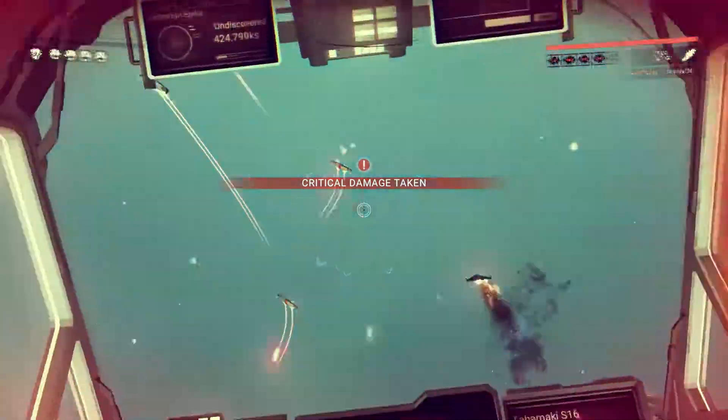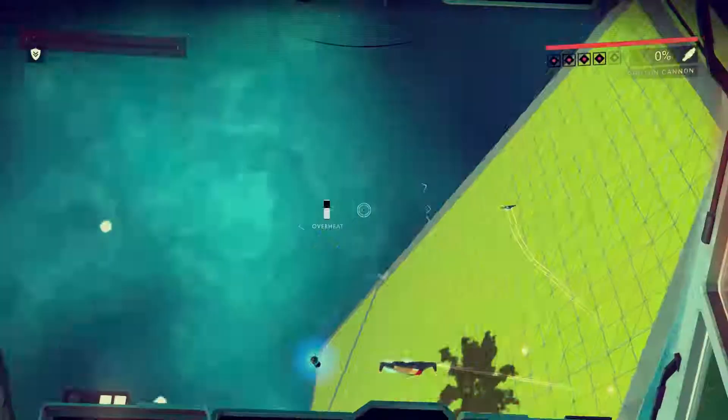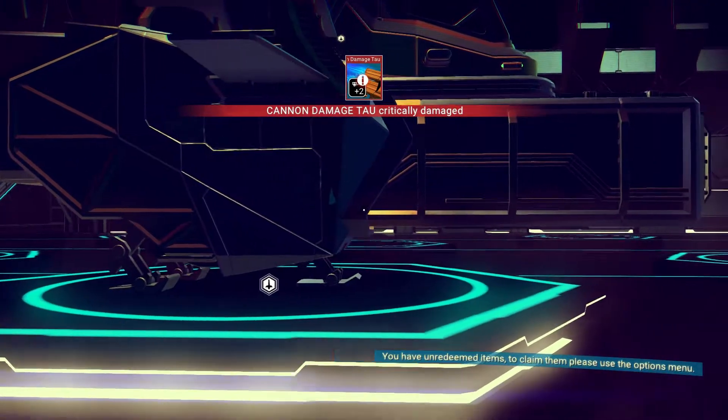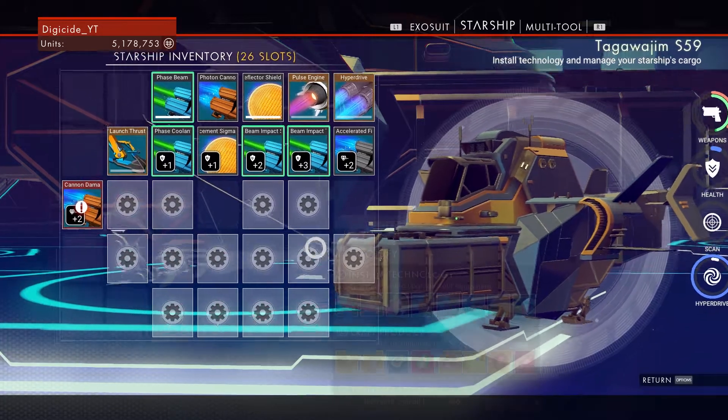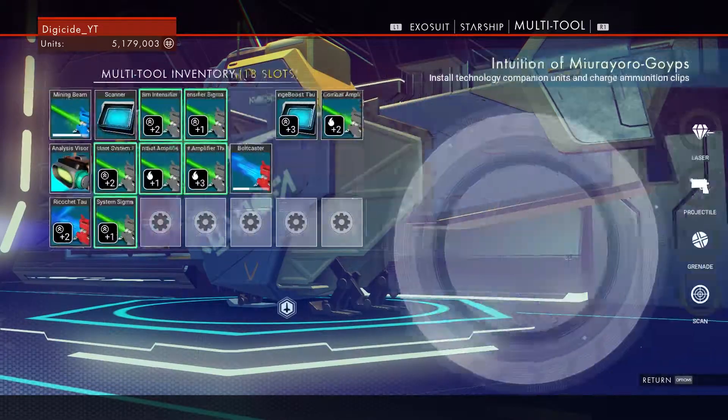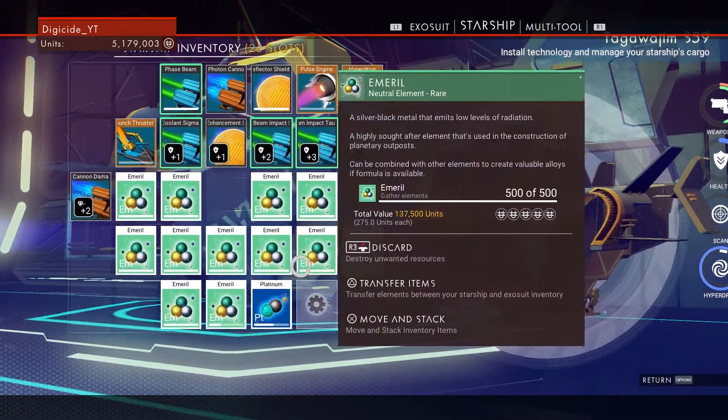Do try to stay close to the station though, and die. When you are brought back you'll see your ship's inventory is now empty. Go into options and reload the previous save game — not the current one, as that's after when you die. When you are brought back, open your inventory and notice that you have all the items back.